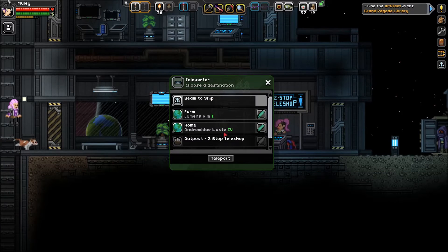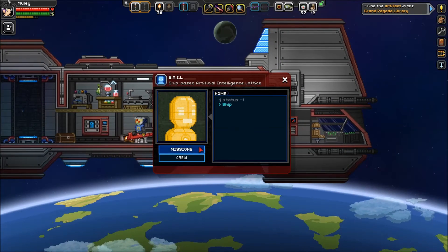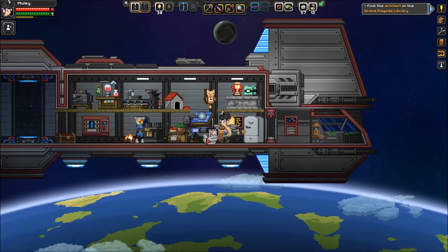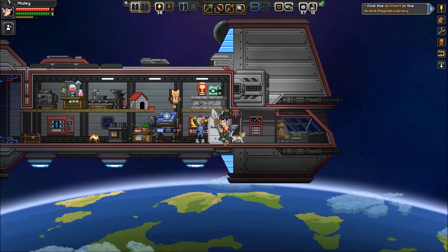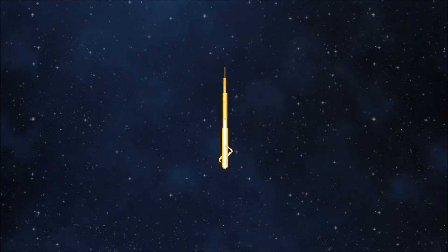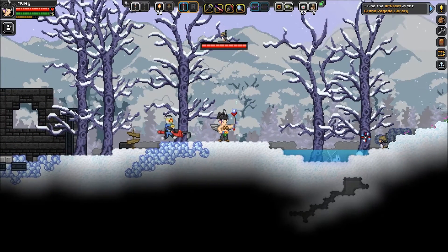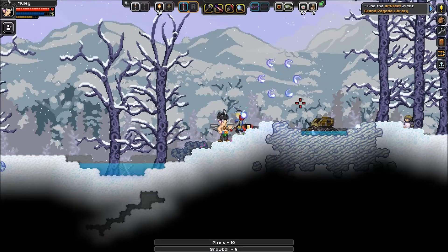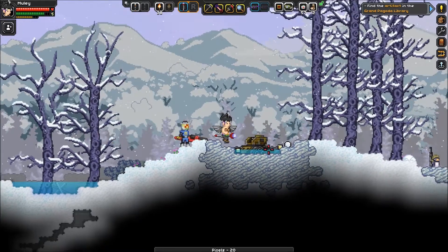Now let's go fight Dreadwing! Let's beam to the ship and talk to Sail — he'll send us there. I should be spending more money but whatever. Dreadwing requires assistance — okay, Ichiro you're coming with me. Are you ready to go fight a really dumb penguin? Come over here. Missions — Dreadwing, let's go! I'm gonna wreck him so bad. Oh, we're rocking it already!